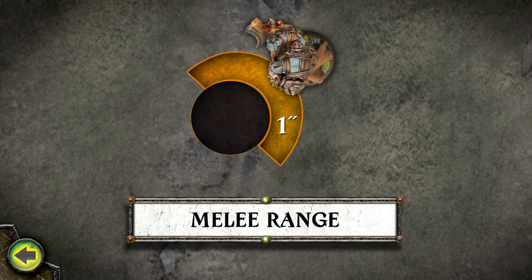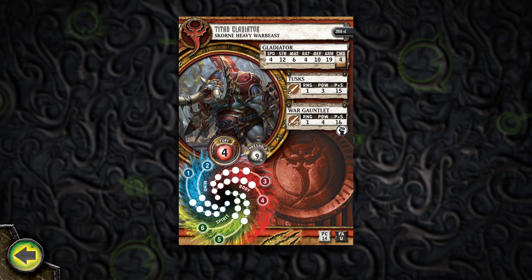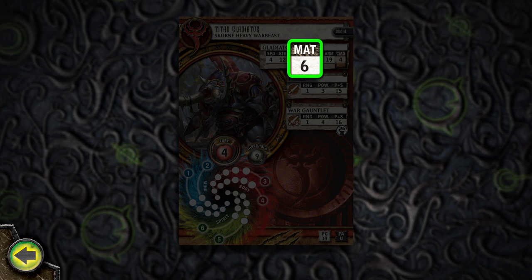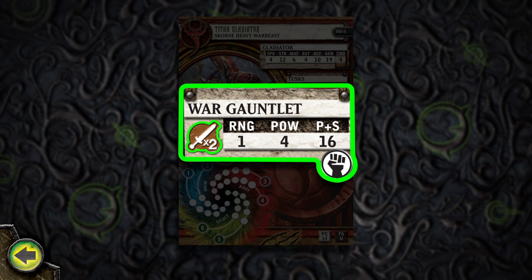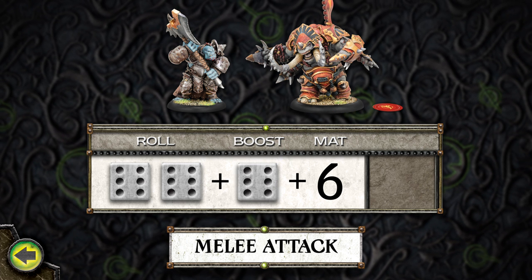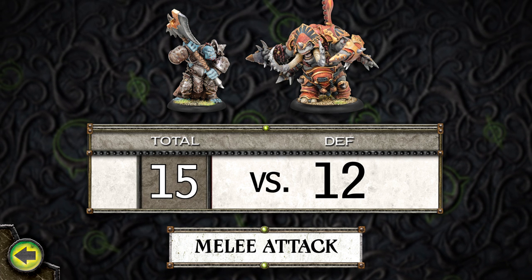It engages any models within this range and can make melee attacks against them using its melee weapons. Models with no melee weapons have no melee range. When a model is making a charge, it must use its combat action to make an initial melee attack against the model charged. To make the initial melee attack, the attacker uses its melee attack value, or MAT. A model's MAT reflects its skill with melee weapons such as swords, spears, and even claws and teeth. The attacker chooses to make the attack with one of its melee weapons as indicated on its stat card. For the attack, roll two dice, adding the total to the attacker's MAT. A warlock may spend a fury point, or a warbeast may be forced to boost the roll. If the total is greater than or equal to the target's defense, the attack hits.